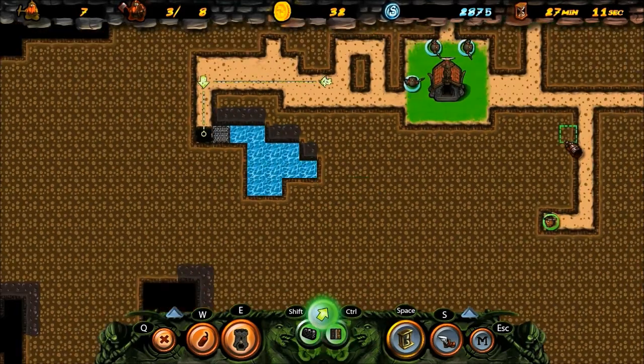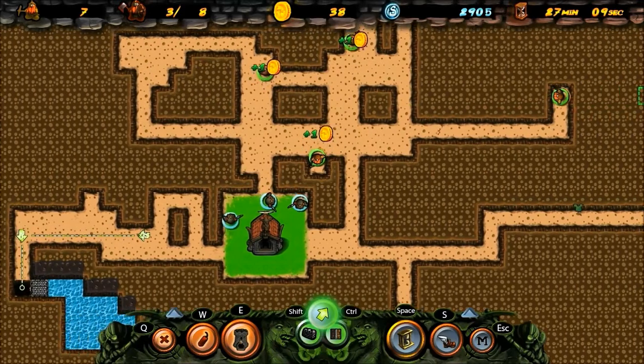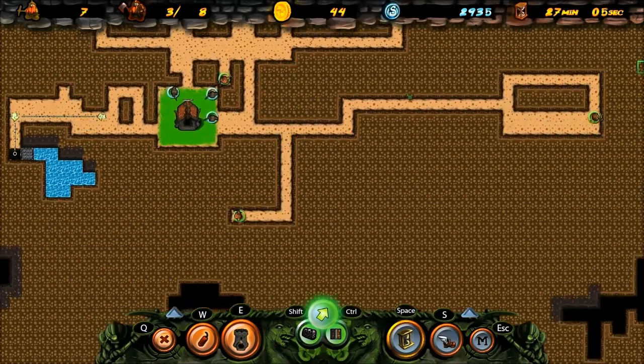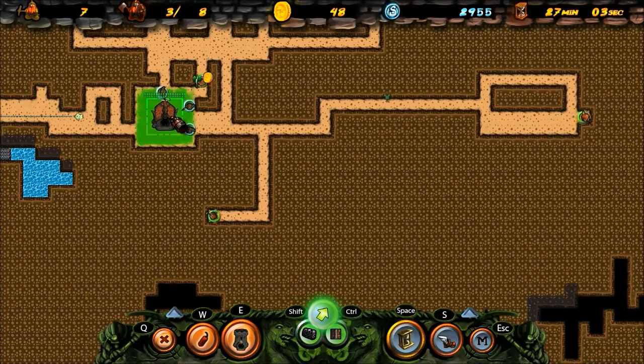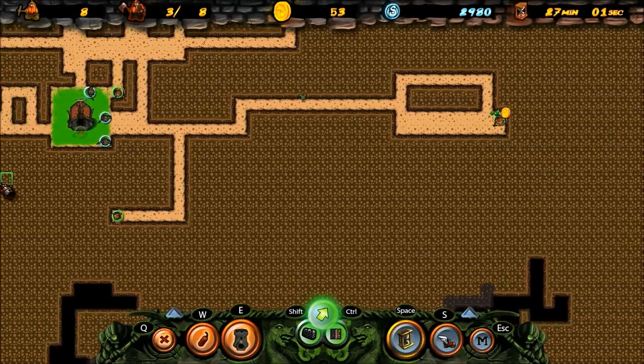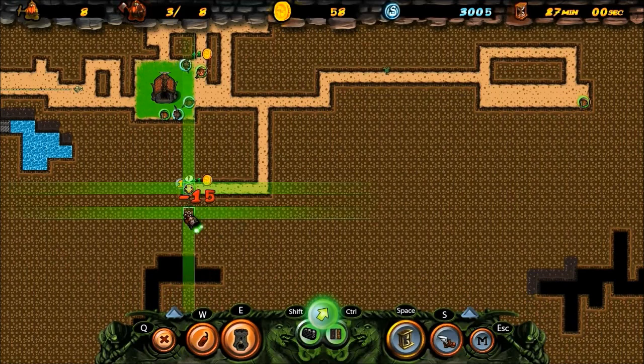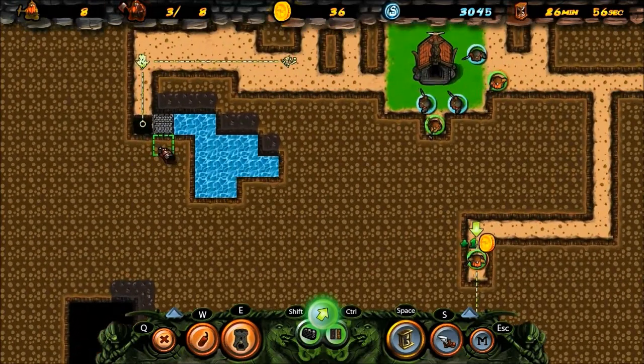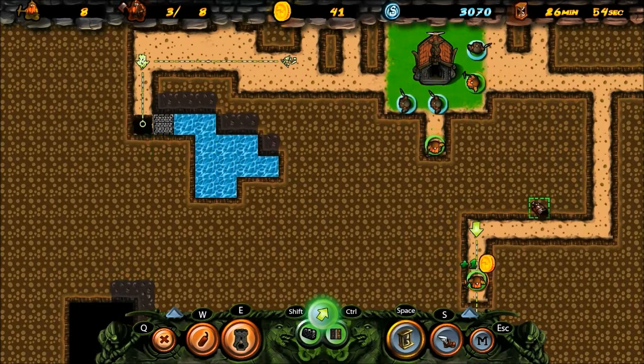What we want to do is make that safe as soon as possible because of how close its proximity is to the base - well, to the town hall. I like to call it a base though. I'm going to guide this guy down there and look at that cave.